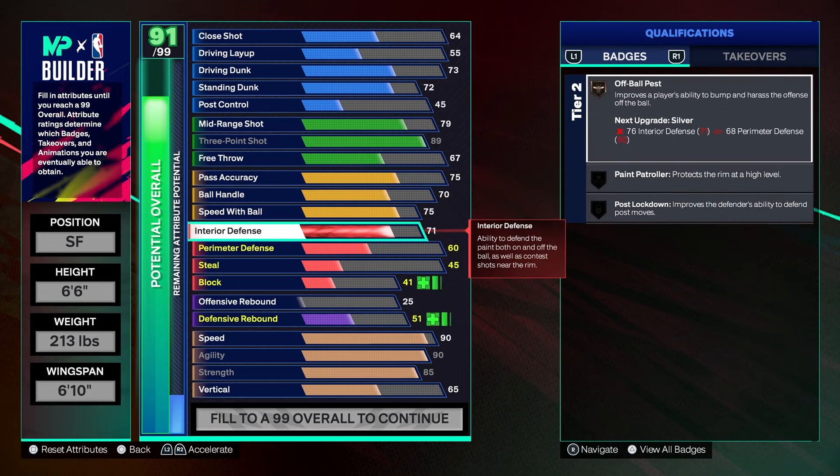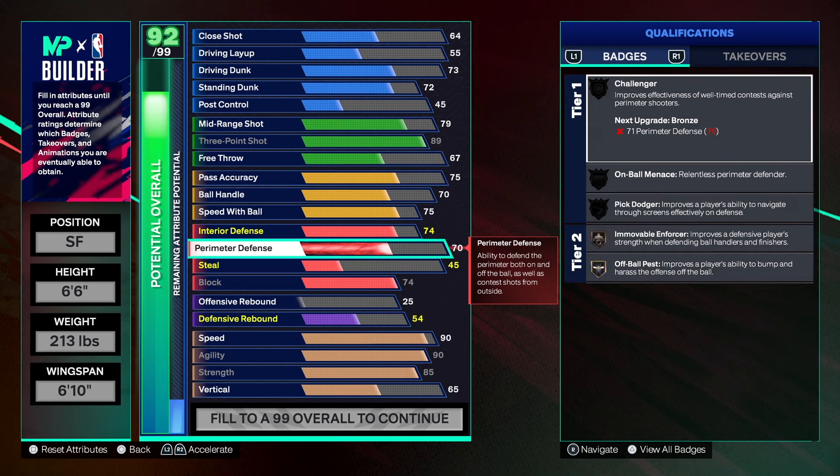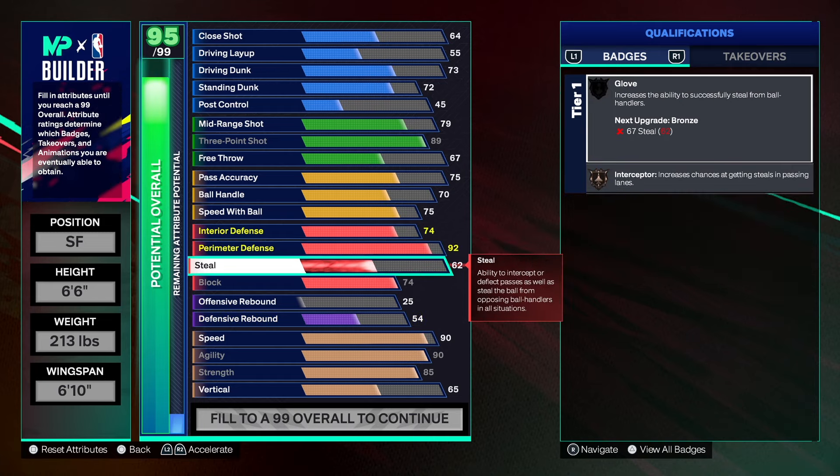For defense, we're taking interior defense to 74 — we get post lockdown on bronze, not to stop everyone, but to slow them down if you get stuck down low. Block goes to 74, the highest we can get it — we have paint patroller and high flying denier, so you will block some shots. Perimeter defense goes up to 92, which unlocks gold badges: perimeter challenger, on-ball menace, pick dodger. On-ball menace and enforcer together are a great combination on the perimeter.